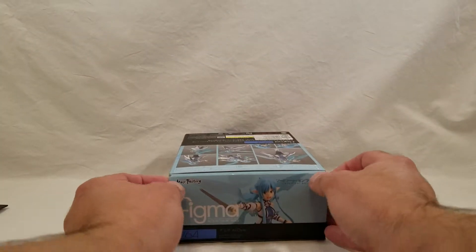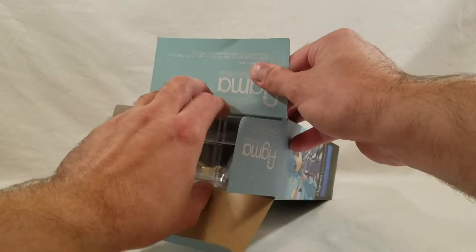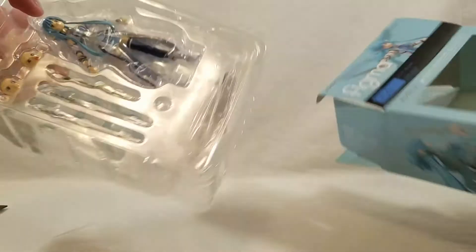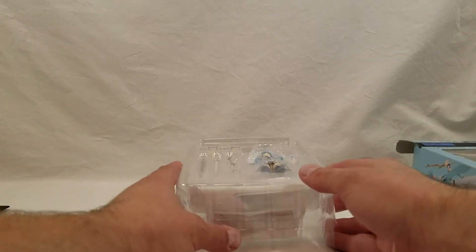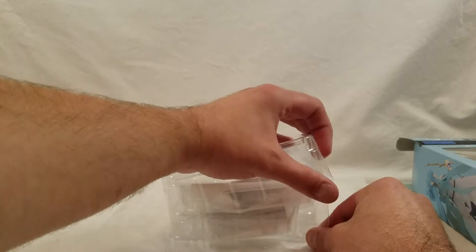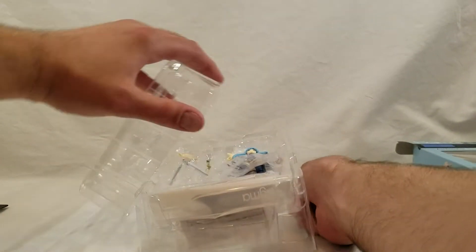I don't have Asuna's original one unboxed yet, but Kirito had swords that fell apart. I got the second version but haven't opened it, hoping the weapons will stay together. But with the first version, yeah, both swords — the handles fell off. Not fun at all.